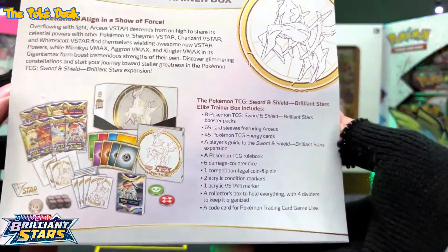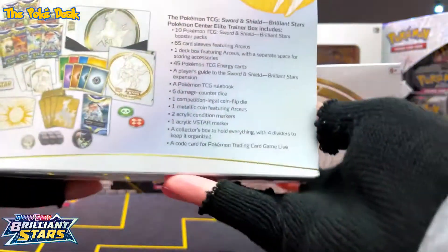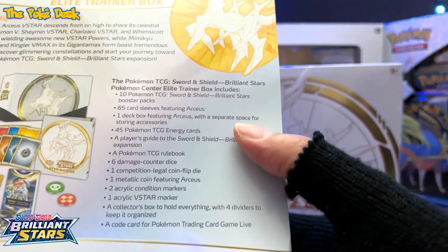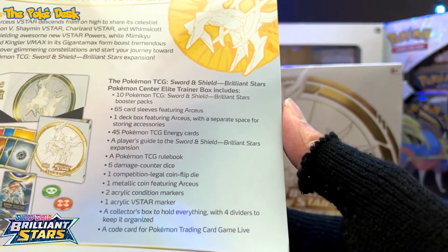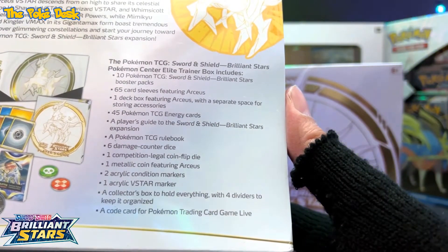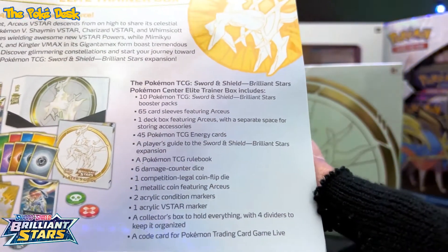This is the one you can get at your local retail stores. My Pokemon Center Elite Trainer Box also came in today — this one has 10 booster packs and a storage space for your accessories, which is a cool new item. It also has energy cards, expansion rulebooks, dice, a coin flip die, one metallic coin featuring Arceus, two acrylic condition markers, one V-star marker, dividers, and a code card.